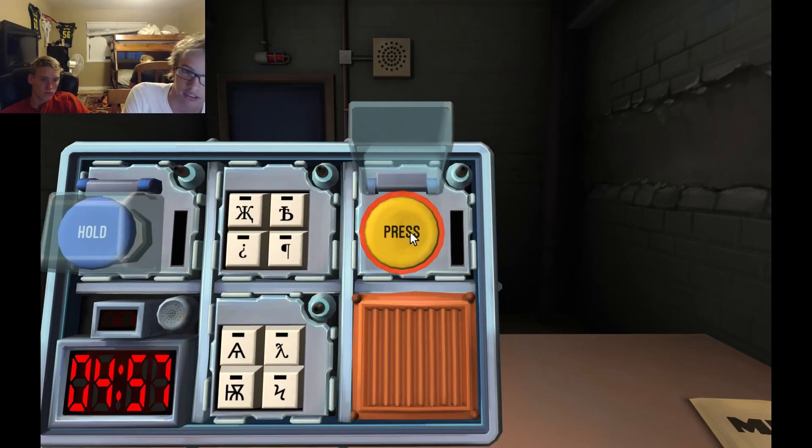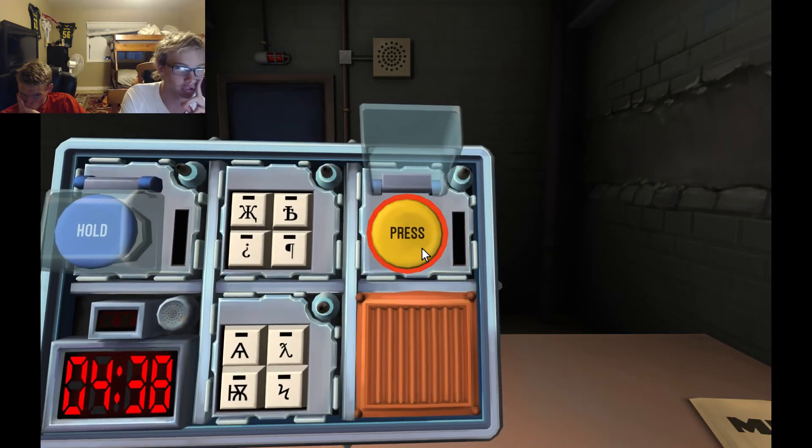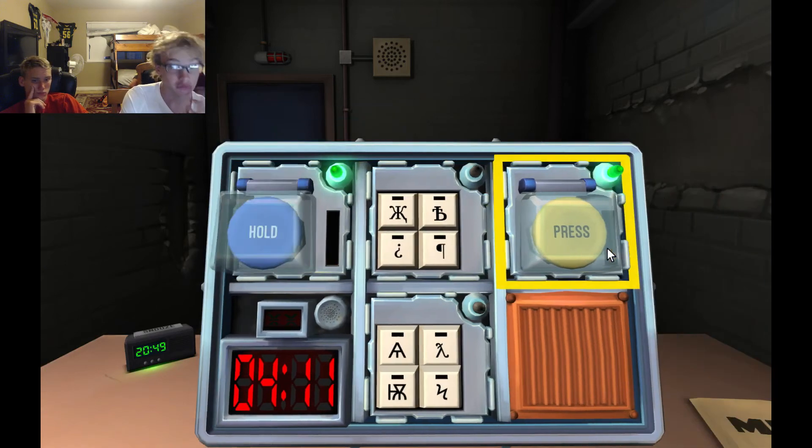Yellow button that says Press. If the button is yellow, hold the button and refer to releasing the held button. I'm gonna hold it. It's a red strip — release when the countdown timer has a one in any position. Blue button that says Hold. I'm gonna hold it — it's a red strip. Same thing. One.